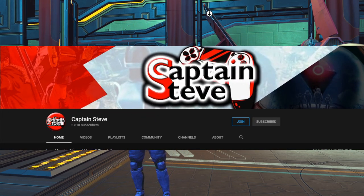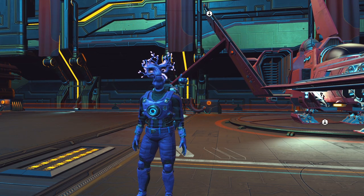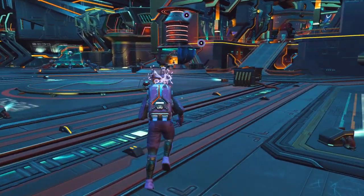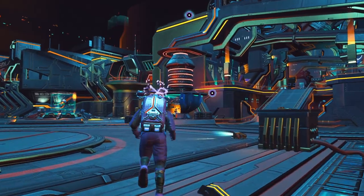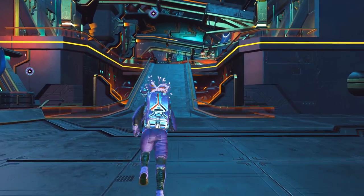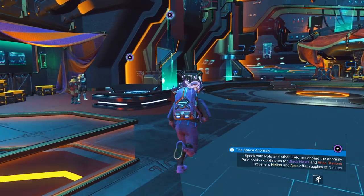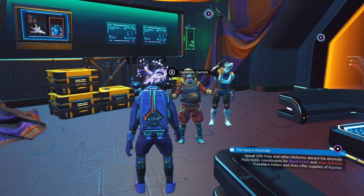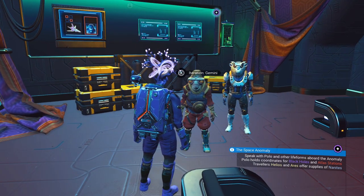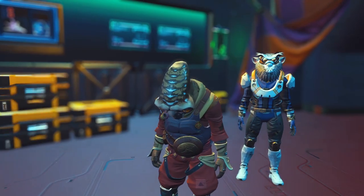Link his channel down below in the description. Captain Steve is awesome for information and lore, but he showed me that there is actually a cool little item on the Space Anomaly now that the weekend event has already passed by. We did a little bit of story stuff on that — link up top and down below in the description. But come on over here. We're going to be talking to Gemini, because he was actually included in that last weekend's community event.